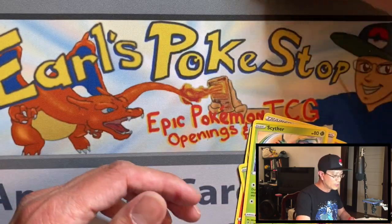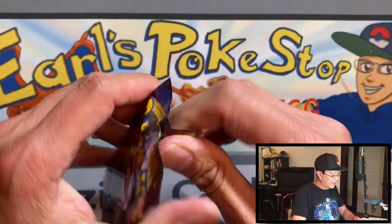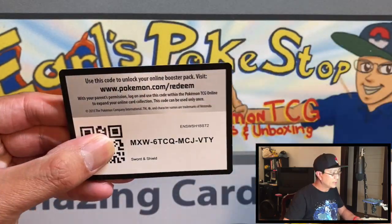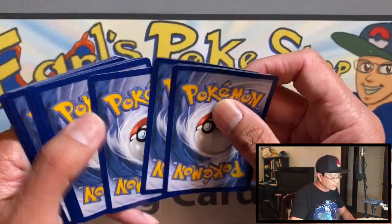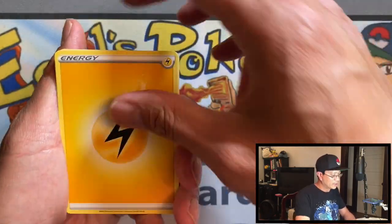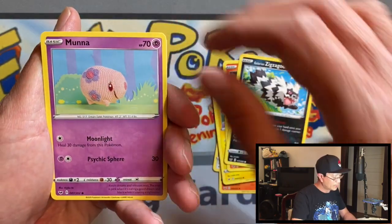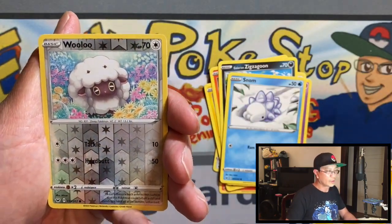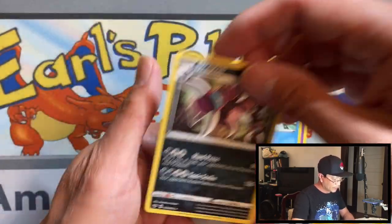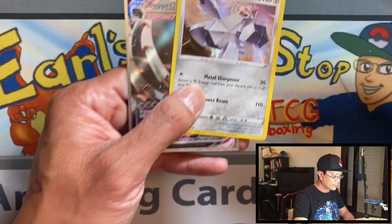Last pack from Poltergeist V box — Sword and Shield. I'm still trying to pull that gold Zacian V. I've got the gold Zamazenta and I still need the gold Zacian V. From this pack we got Munna, Swollow, reverse holo, and a Drapion non-holo rare.